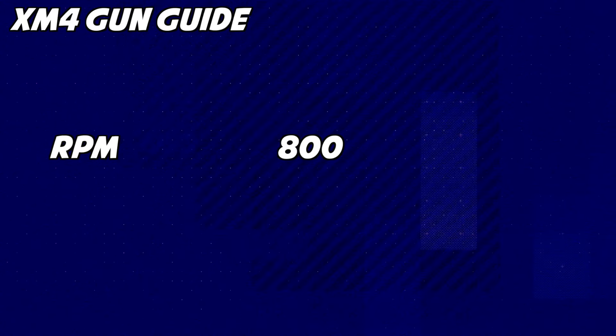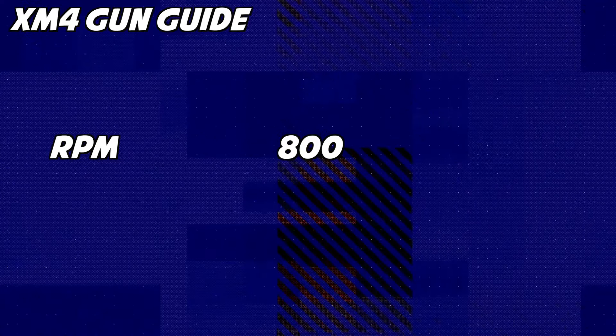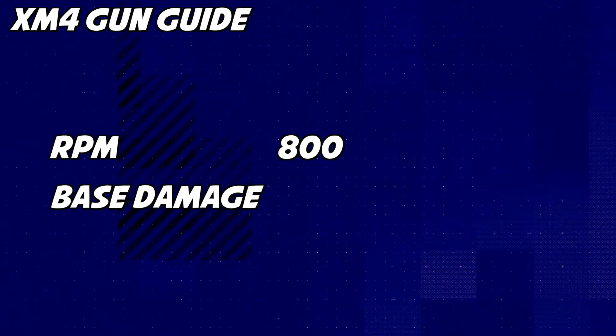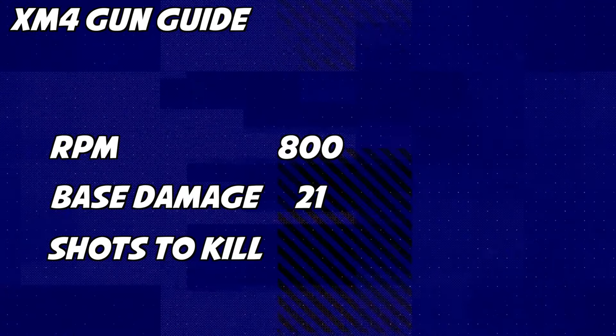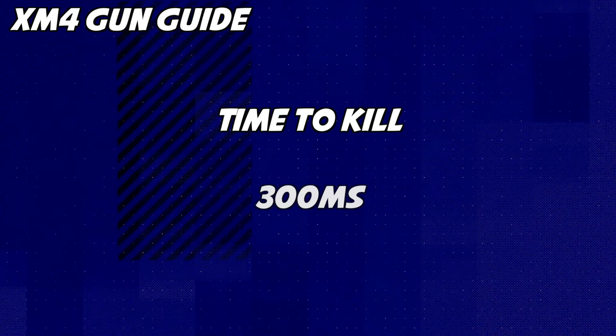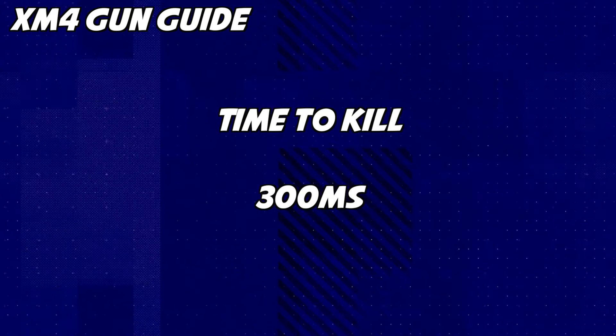The XM4 has an RPM of 800, making it the second highest in the AR category, and our base damage at our effective range of 16.5 meters is 21, so it'll take 5 shots to kill. When we run the calculation, we get a time to kill value of 300 milliseconds, which is right in the middle of the AR time to kill.